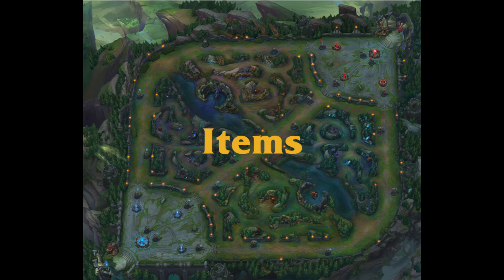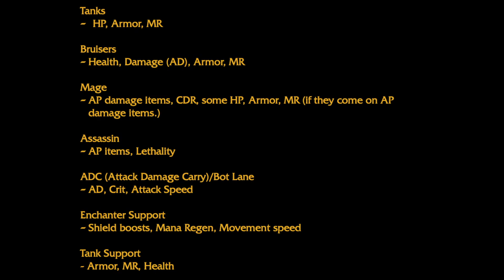If you're playing a tank champion, you want to focus on building items which give armor, magic resistance, and health. If the primary damage of the enemy team is magic, build MR; if it's physical, build armor; typically it's mixed, so you want to build both. If you're playing a bruiser, you want to build a mixture of health, damage, armor, and magic resistance — focus on items that give both health and damage, usually physical damage.